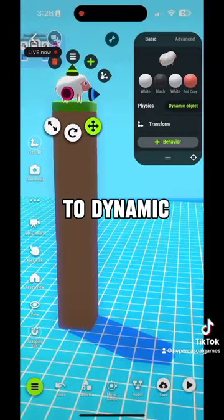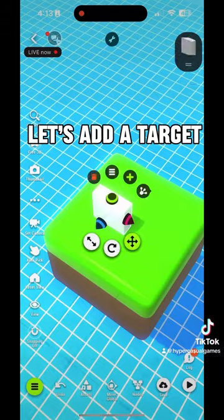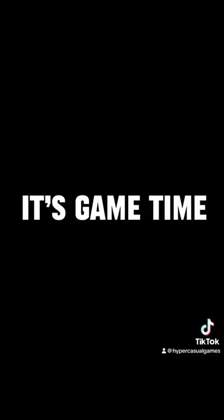Change the physics to dynamic. Give him a push. Next, let's add floaty steps going sideways. Let's add a target, a barn, and hay is for horses. Finally, add a button, do some logic and movement — it's game time.